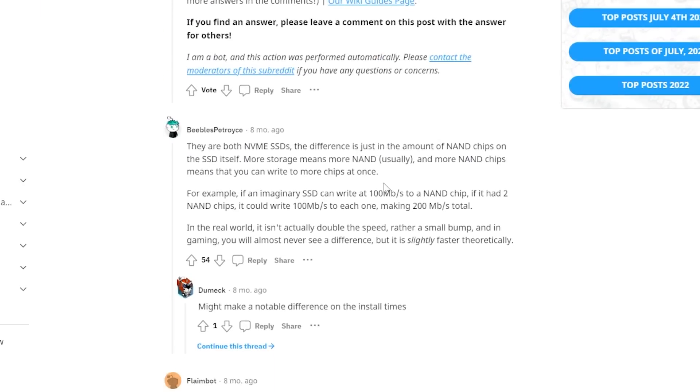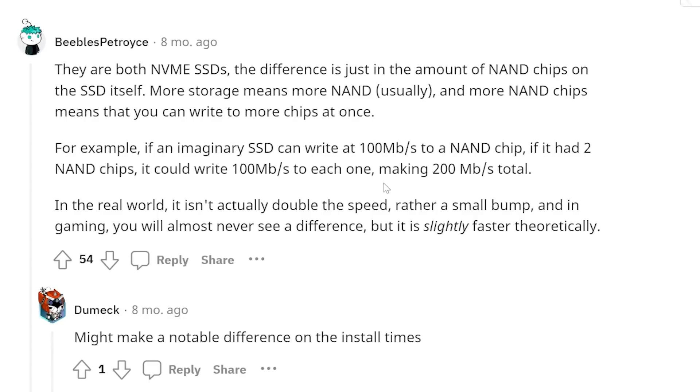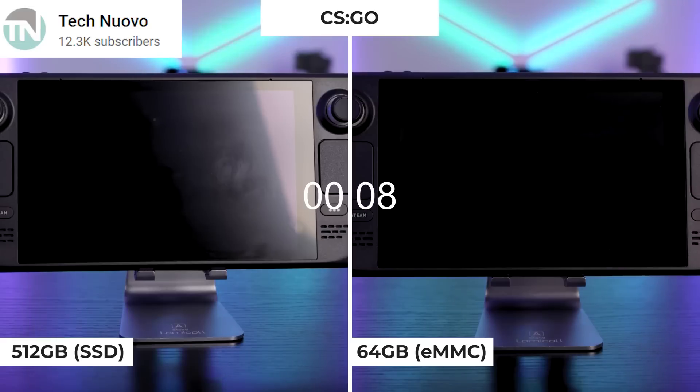What would seem to be the most important is the difference between the eMMC fast and fastest SSD options available. The difference between faster and fastest SSD is likely to be more NAND chips. More NAND chips means you can read and write to more chips at once, just increasing the speed. This may slightly speed up things like installation or even boot times, but loading times and other real world use, you aren't really going to see a difference at all. In fact, the YouTube account Tech Nuovo ran many loading time tests and actually showed that the eMMC and even the SSD card pulls out wins in game loading times, and I'll link to that full video down below.